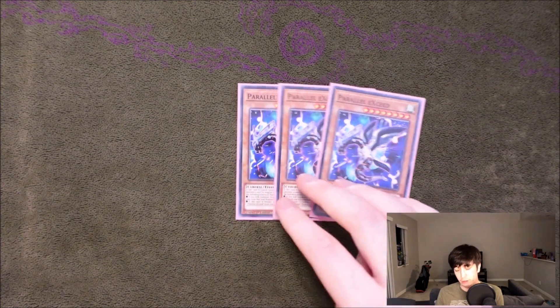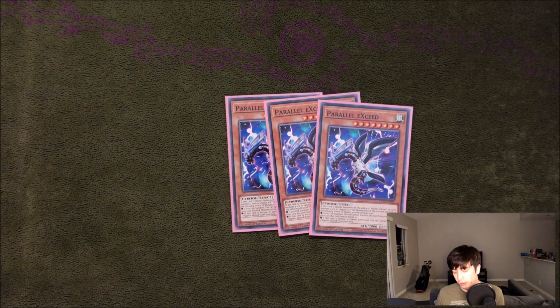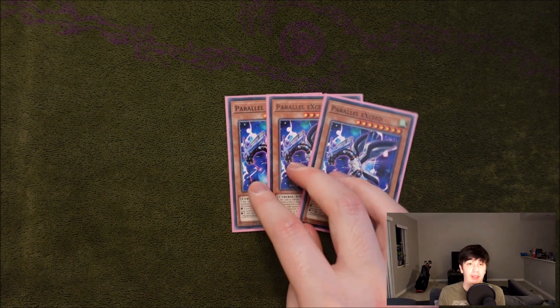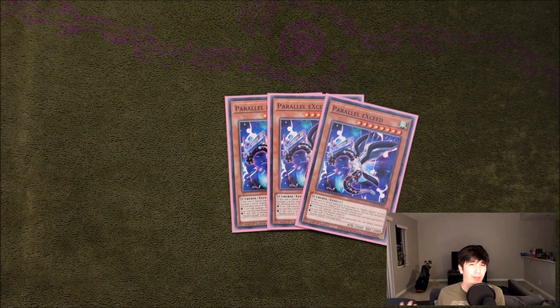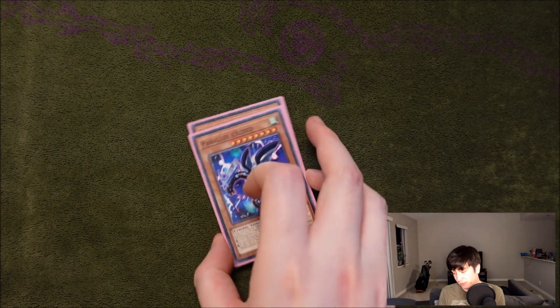The next best card in the deck is triple Parallel Exceed. This card is just totally broken because you're always linking into Sera basically every turn, and this can make Trap Tricks exceeds that trigger Sera, it can make Rafflesia, it can make Redoer, or other rank fours — trying to make Zeus. I would always play three.